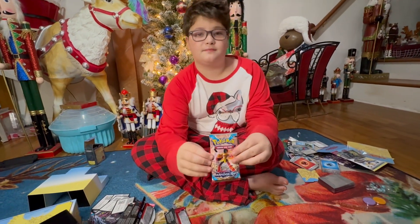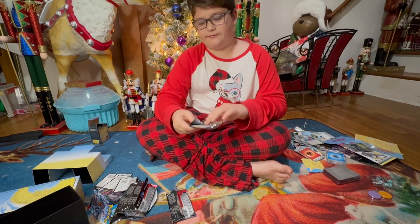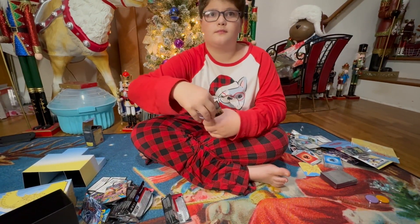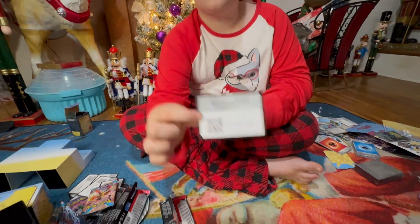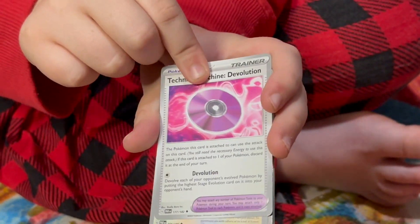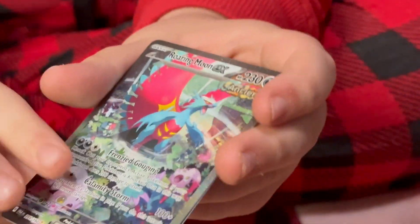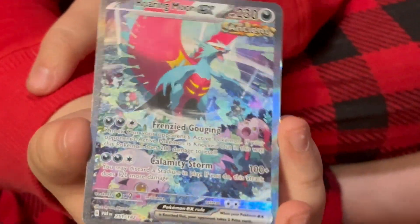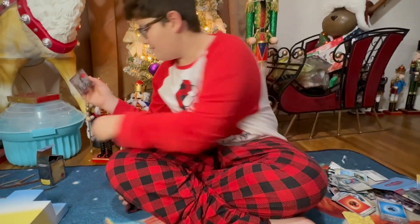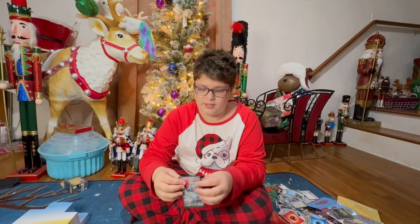The final pack. I've never had great luck with Paradox Rift. Code card. All right, let's go straight through. Reverse — there we go, there's a good card. Finally. And then a holo — Miraidon. Get a sleeve and sleeve that up. There we go — Roaring Moon EX!